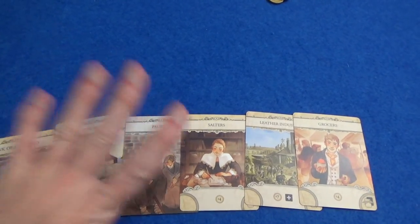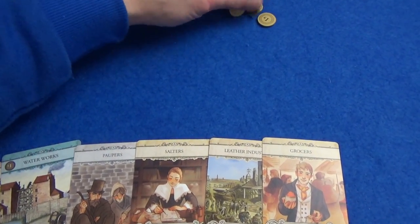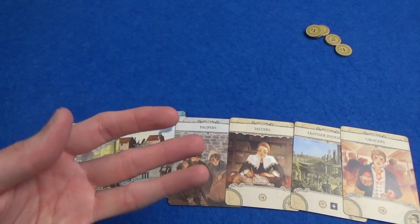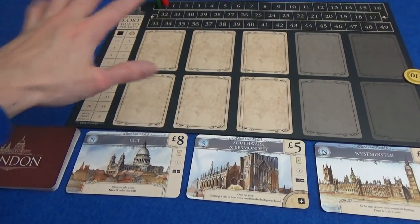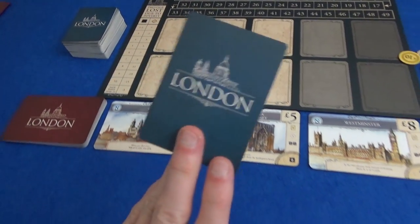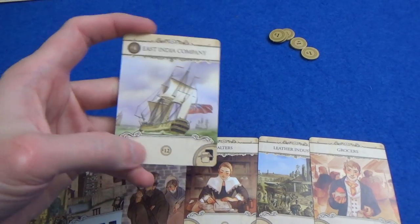On your turn, you start with six cards — each player starts with six cards — and five pounds. You have three options on your turn. You have to start by drawing a card; whenever you draw cards, you can draw from the display, which is discarded cards, or from the top of the deck. Since I'm the first player, I need to draw from the top of the deck, and I find myself the East India Company, which is good at getting me a lot of money.